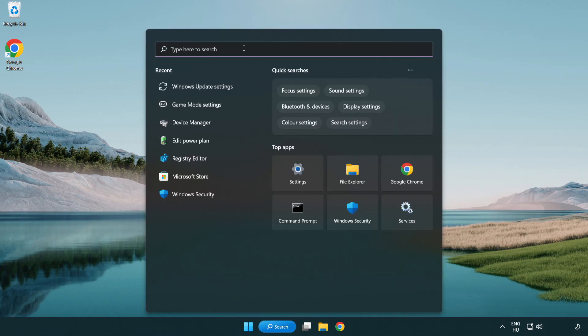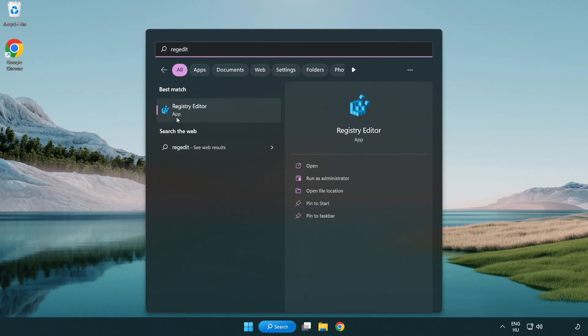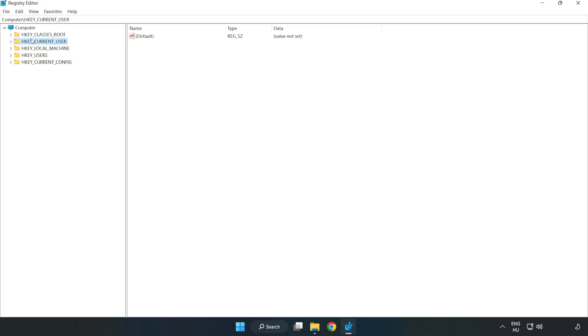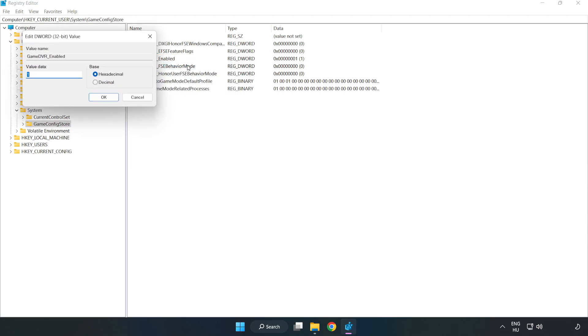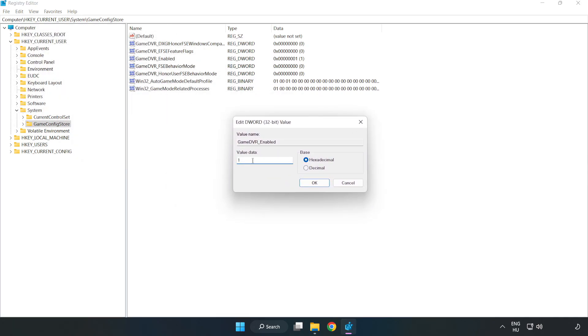Click the search bar and type 'regedit.' Click registry editor. Navigate to HKEY Current User, then System, then Game Config Store. Right-click Game DVR Enabled and click modify. Set the value data to 0 and click OK.